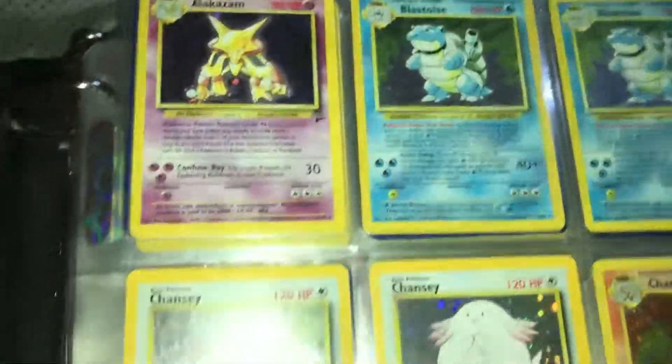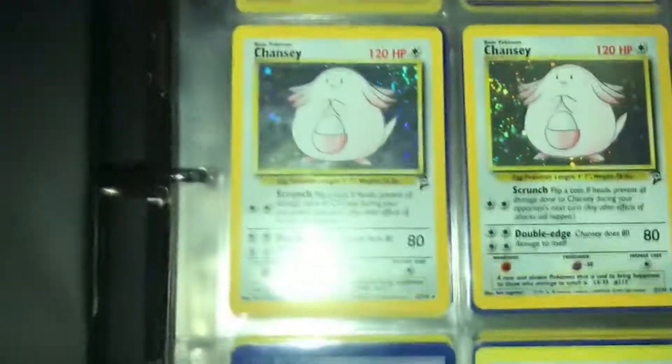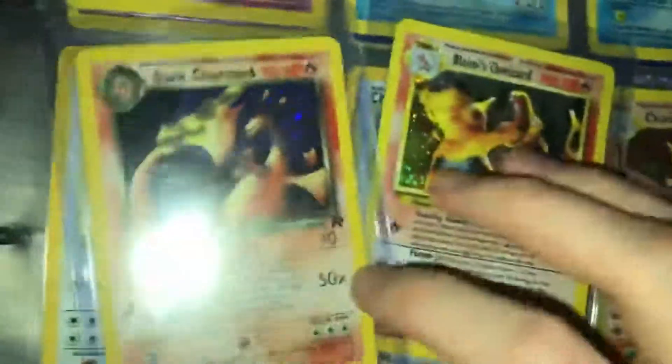What is going on guys, JD here doing a quick video. I'm going to show you guys our vintage hollows from Wizards of the Coast. We have an Alakazam second edition, two Blastoises, two Chanseys, got a Charizard — there you go right there. Before we get started with the Charizard, we also have Dark Charizard and Blaine's Charizard.